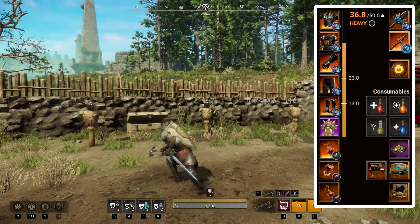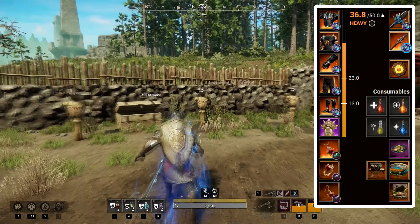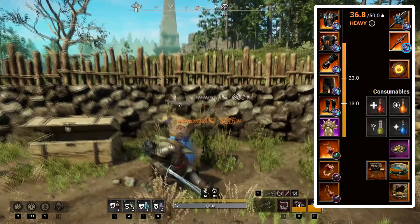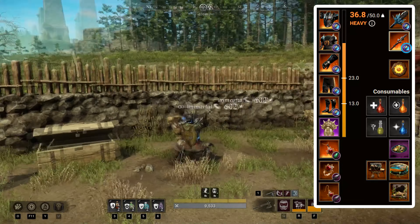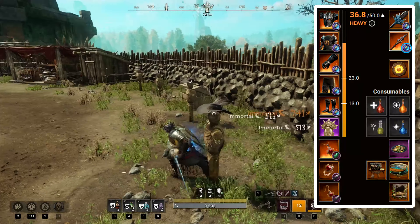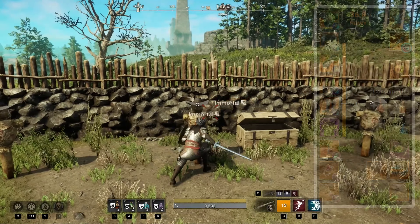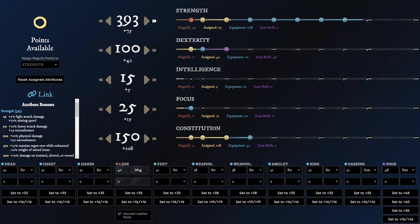For our gear choice, we will go with the heavy category, as this will give us an incredible amount of defense, which we want as we are mainly a melee bruiser tank. There are also some players that prefer to go full bruiser and switch to the medium category. However, this specific setup is built to withstand very hard enemy hits. For attributes, we should get from 350 to 400 strength, then 100 dexterity, then 25 focus, and finally 150 constitution.